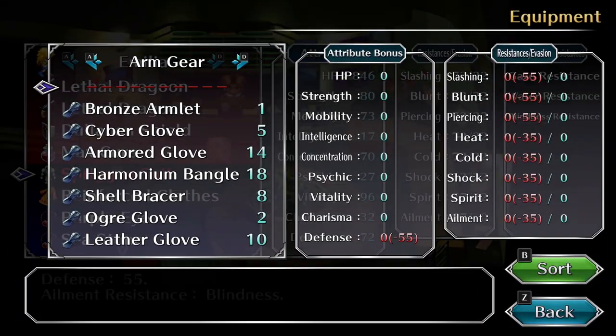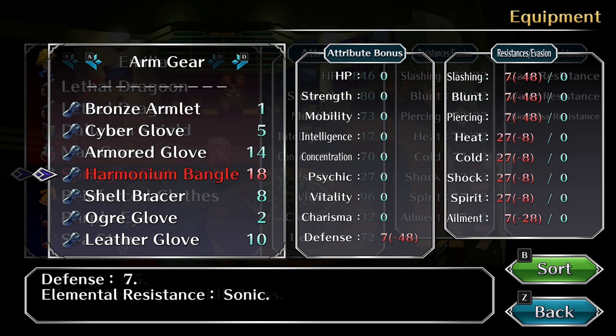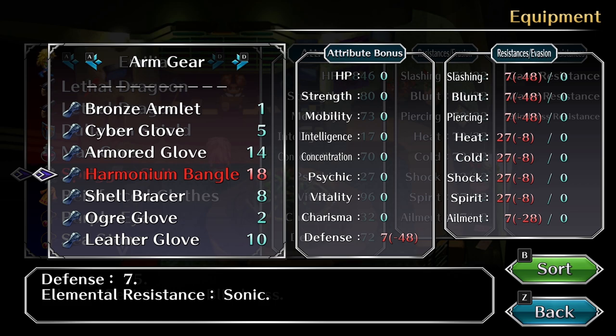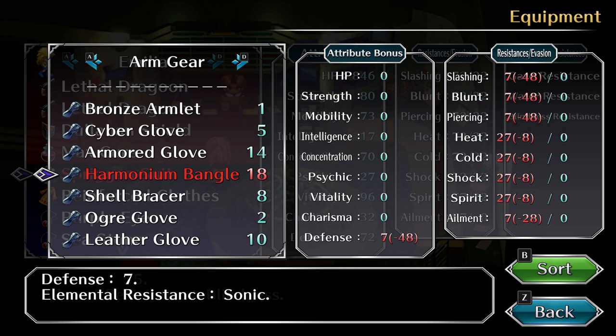Moving on to arm gear — the best one defense-wise is the Bronze Armlet, or what we called 'SH Armlet' in the original. But the Bronze Armlet has a side effect: if you get hit by a shock attack, it gives you more damage. In terms of usefulness, I would say the Harmonium Bangle is way more useful than the Bronze Armlet. So if you want to go defense-wise, go for the Bronze Armlet, but if you want to go in terms of usefulness, go for the Harmonium Bangle.